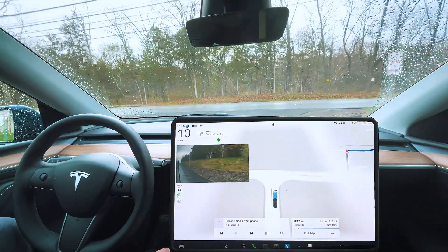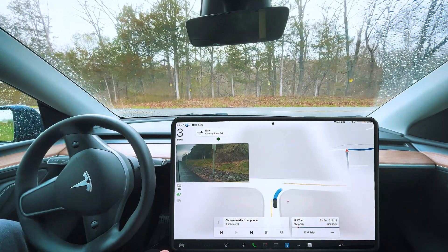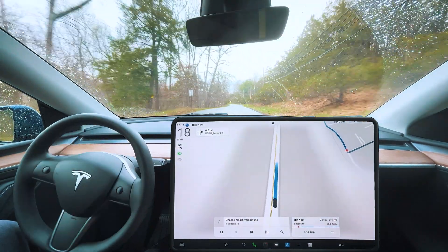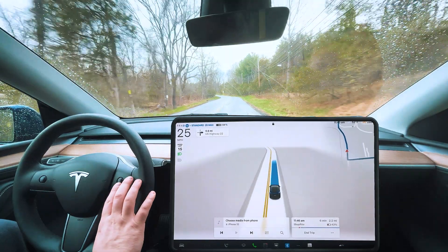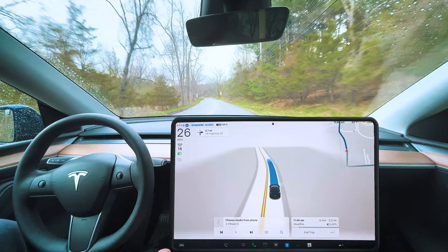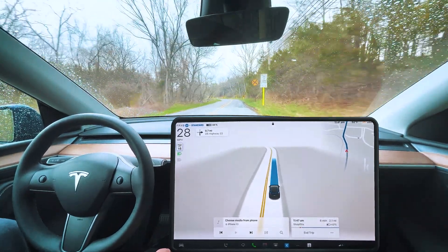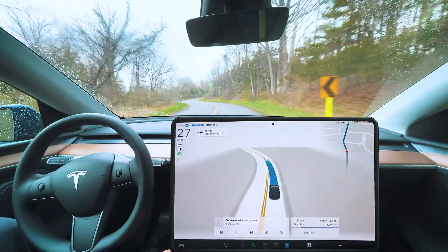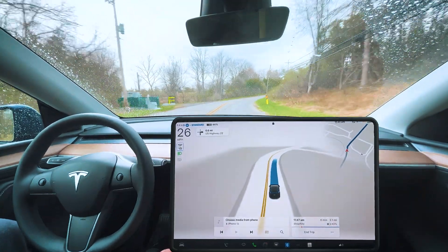Coming up to our next stop sign. It still stops behind the white line, making it right here — very comfortable execution. Speed limit still shows up incorrectly and it stops at the max. I'm going to put this up to 40 because the speed limit here is actually 35 and hopefully it will increase to that. Got some potholes here on the right — did not try to avoid them at all. It's going a little bit over the yellow here to make the left turn, not sure why.